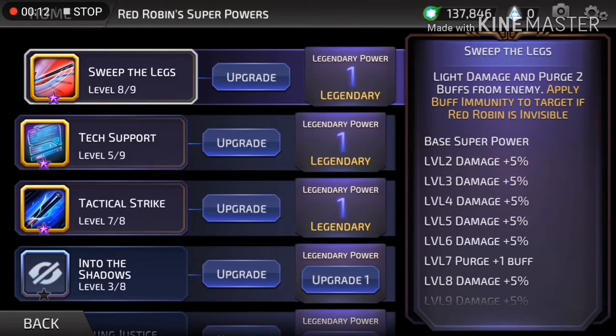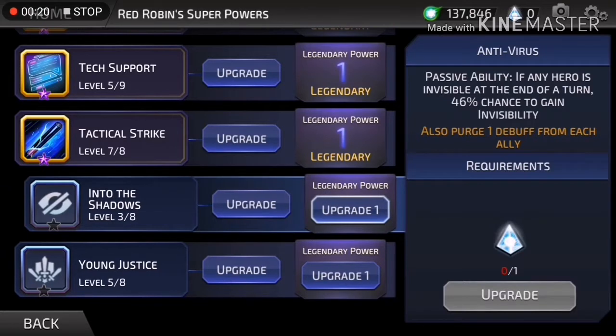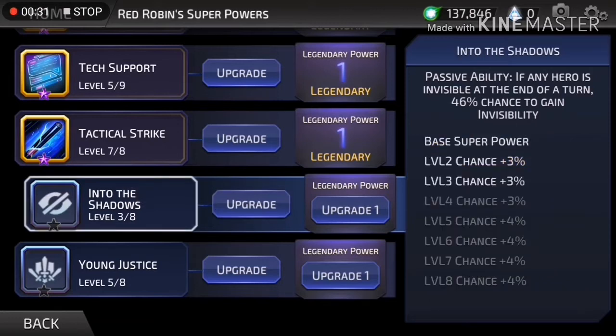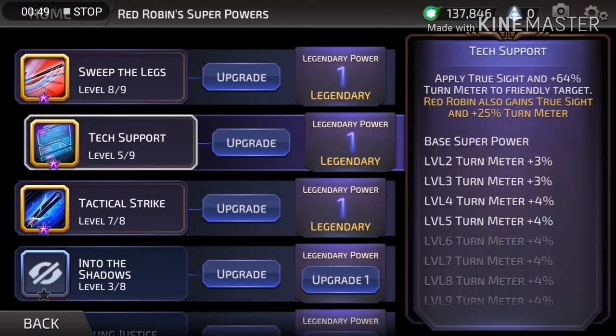Looking at his kit: his first ability does damage and applies buff immunity to a target if Red Robin is invisible. If anyone on his team has invisibility at the end of the turn, there's a 46% chance he'll gain invisibility — those chances go up as you upgrade it, I just haven't ringed them out yet because I tried to take too many characters to 7011 at once. The best part of his kit for the composition I'm planning is that he applies true sight, plus the 64 turn meter boost.